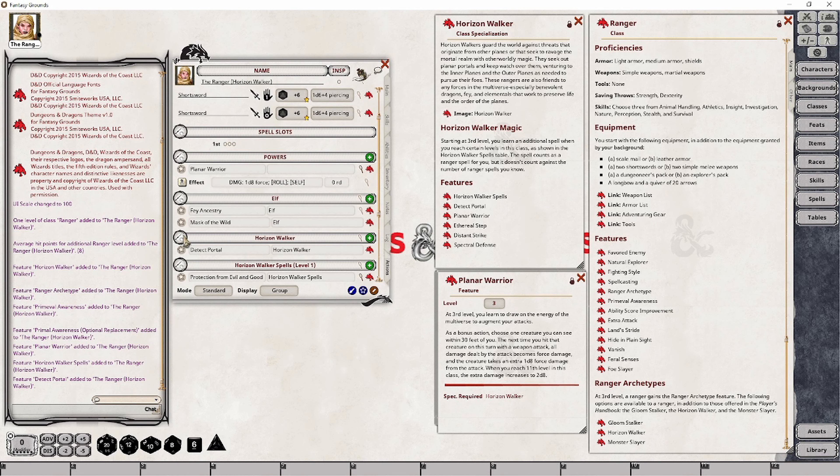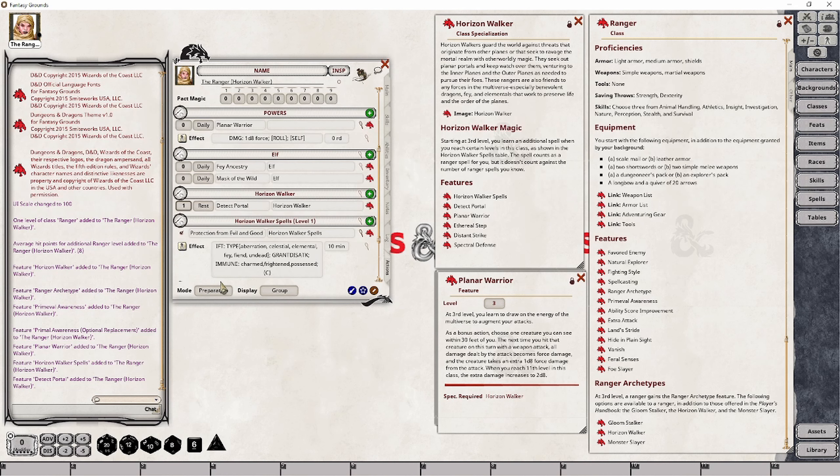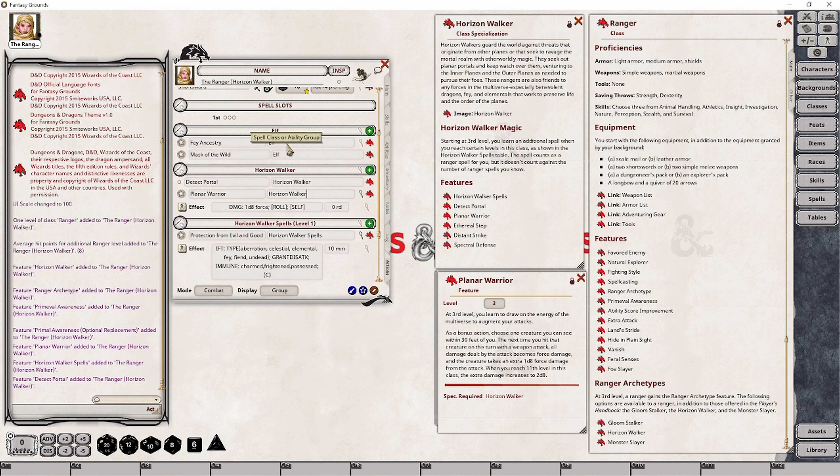I'm going to drop Planar Warrior into place — and I have no idea why that got set to minus 1, that should just be 1. There is no usage limitation on this feature — after you choose the creature, the next attack does the damage conversion, and then you can do it again later. I want to move that to the Horizon Walker power group. The good news is that the damage roll is already set up for us — we just need to handle the organization of the group.